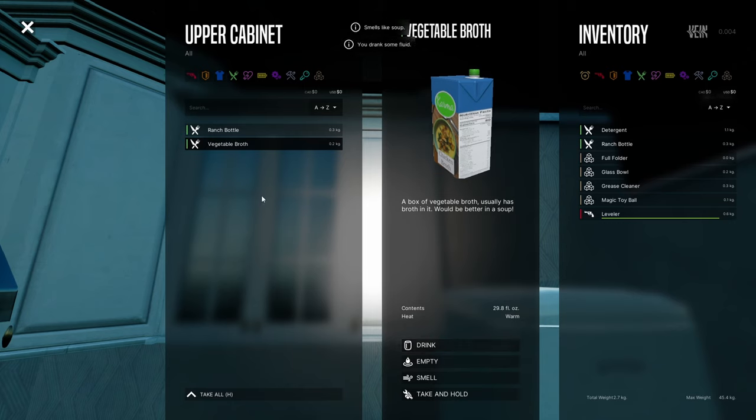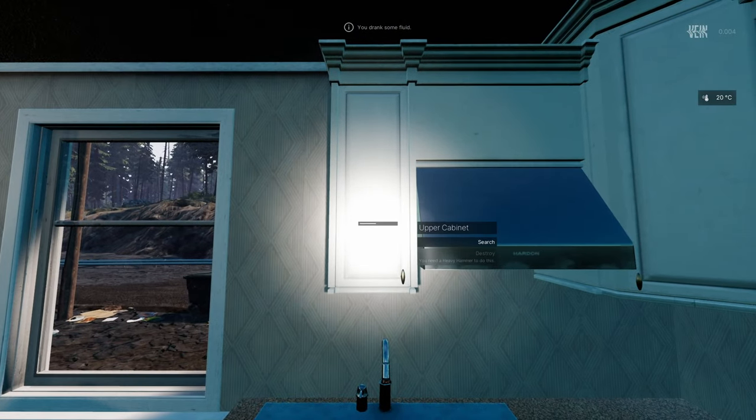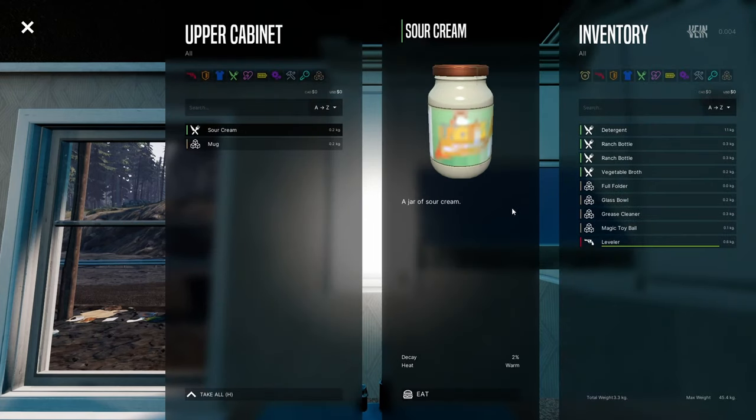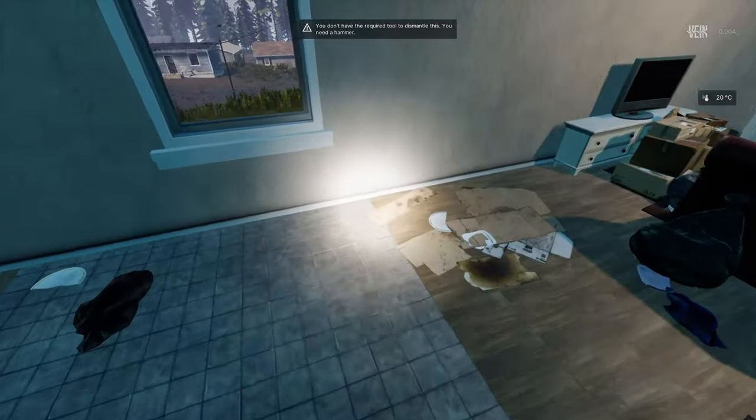Upper cabinet — a bagel, let's eat it. Vegetable broth — smells like soup, let's drink it. I should take everything and dismantle boxes for resources. Sour cream — I think it's milk-based so I'll leave it. Taking the mug instead.